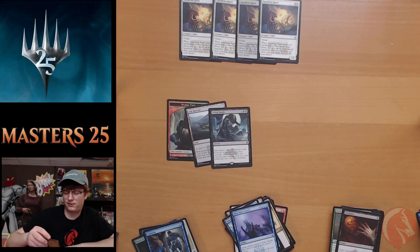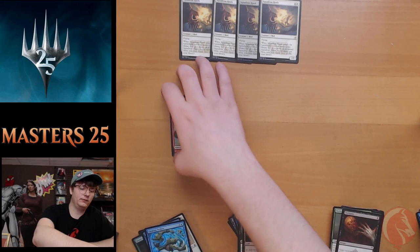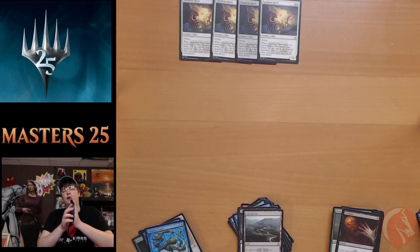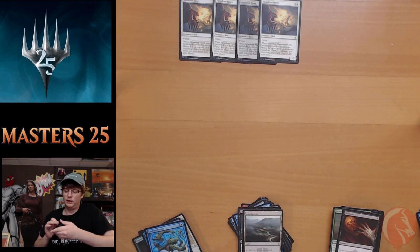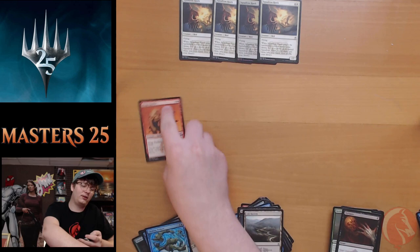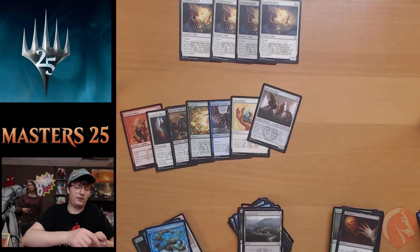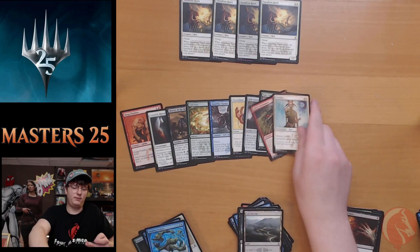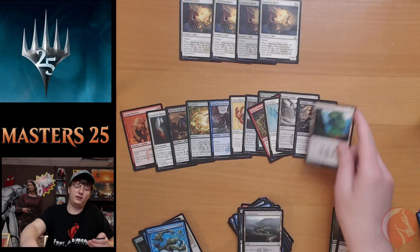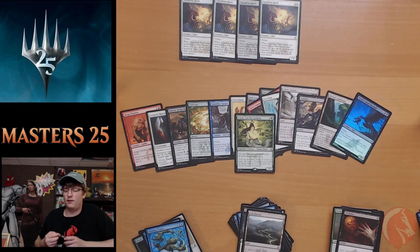Ash Barons is sitting around six bucks right now — nothing too crazy but we'll put that in the medium to high dollar pile. Last pack — let's see if we get anything good, then we'll recap everything we've gotten tonight. Mod Flunkies, Lunar Mantle, Horror of the Broken Lands, Cultivate, Shoreline Ranger, Disenchant. Self-Assembler, Epic Confrontation, Secure the Command post, Pacifism, Zoetic Cavern. Zombify, Myriad Landscape. Our final rare is Azusa, Lost but Seeking, and our foil is Death's-Head Buzzard. Started on Blood Moon, ended on Azusa.